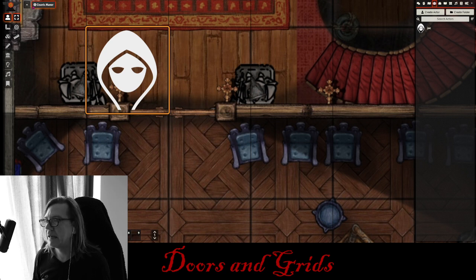Hello, this is Parm King, and this is a foundry tip about doors and grids. This is just a very short foundry tip. I'm putting this together because I'm putting one of my foundry asset packs together — this is a revamp of Count's Manor and a revamp of Death House.